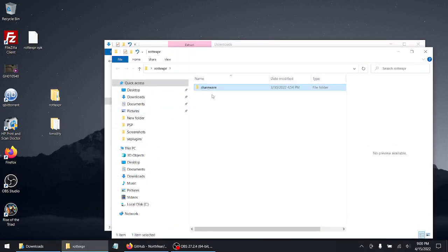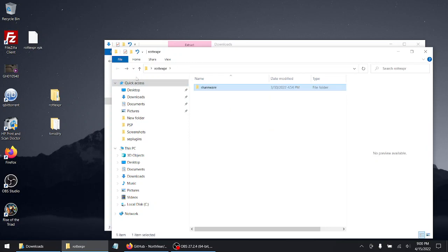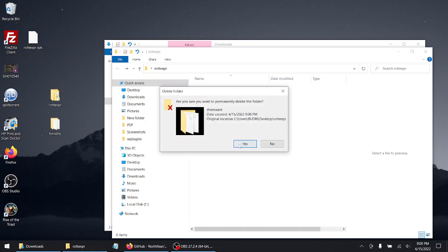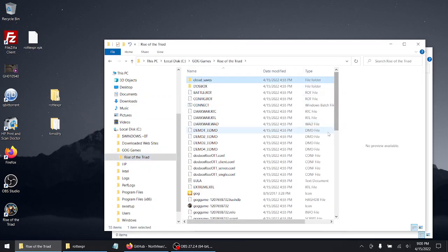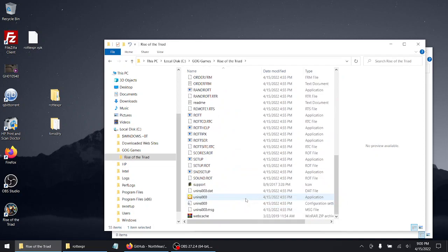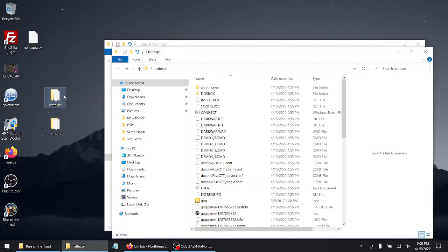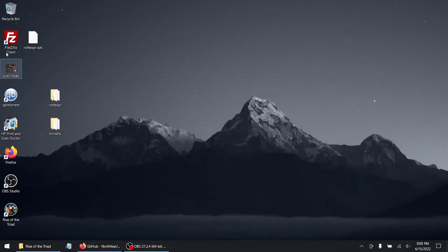The shareware version comes with the data folder, but we're not going to do that because we're going to be installing the full version — like I always like to do for you guys, give you the full version so you don't have to play shareware. So delete that folder. Now let's go back to the Rise of the Triad folder. All these files in here I'm going to drag and drop into the ROTTEXPR folder. Once that's done, you're almost there. Transferred perfectly fine. Next, I'm going to open up my FTP client.